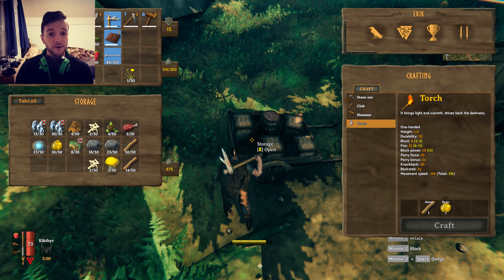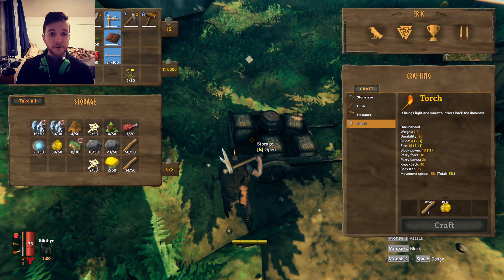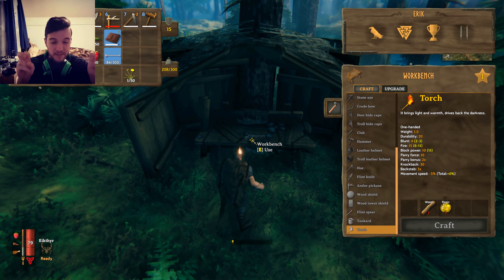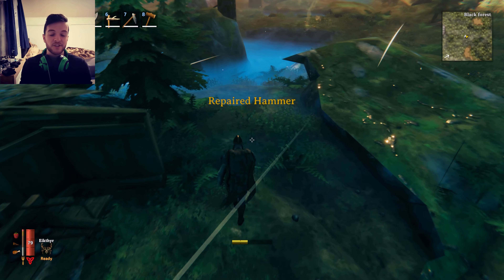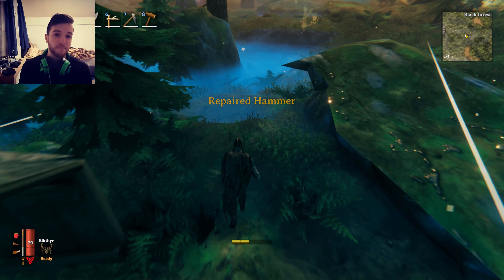Another quick tip: if your pickaxe is breaking too fast, either carry two or three of them, or better yet, build a small workbench checkpoint next to bigger deposits so you can simply repair your pickaxe on the spot and reuse it in the future.